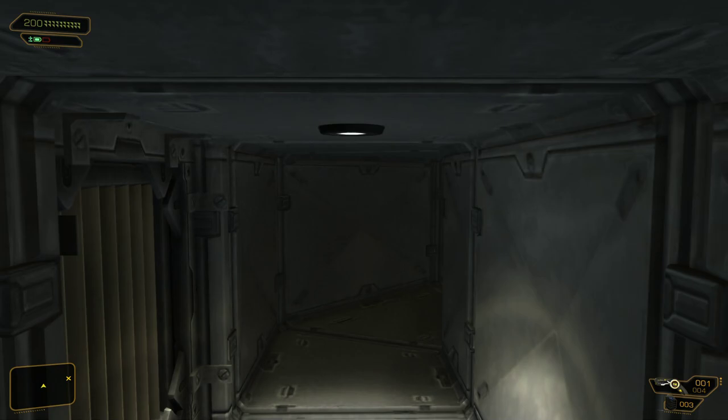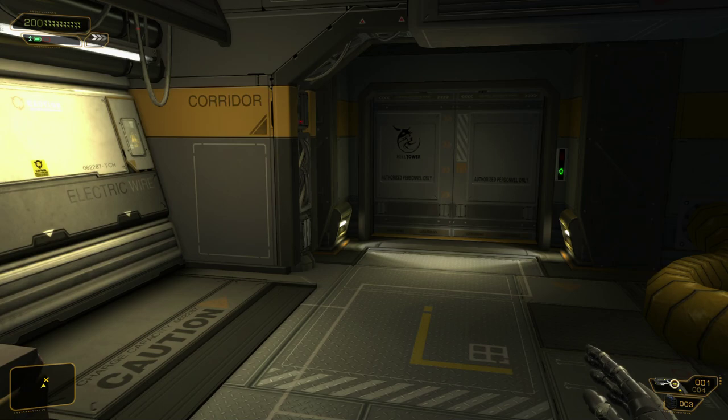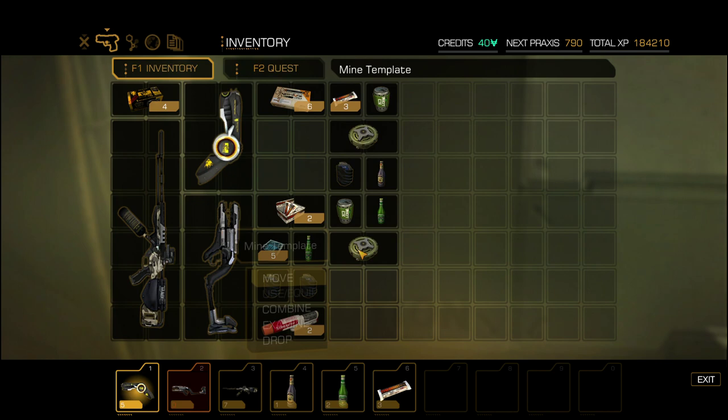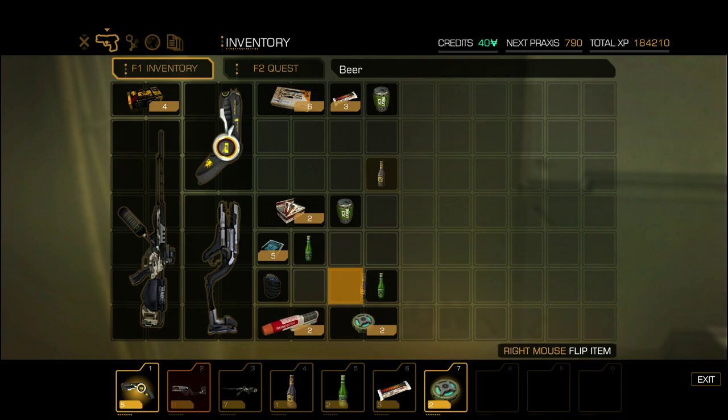How's my inventory looking? Yeah, it's kind of stuffed to the brim. I'm going to drop off some of my stuff here, because I am going to be seeing Quinn again as soon as I get all the rocket launcher parts. Let's go ahead and drop some items. We'll combine these and make another EMP mine. They're actually very handy in this section.